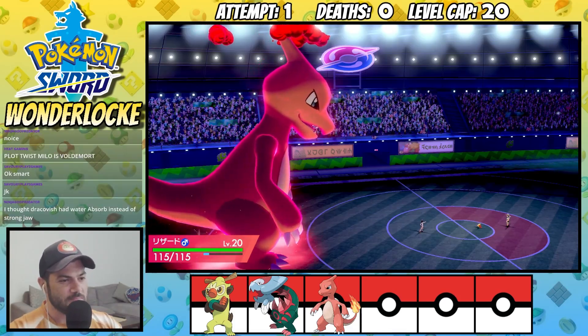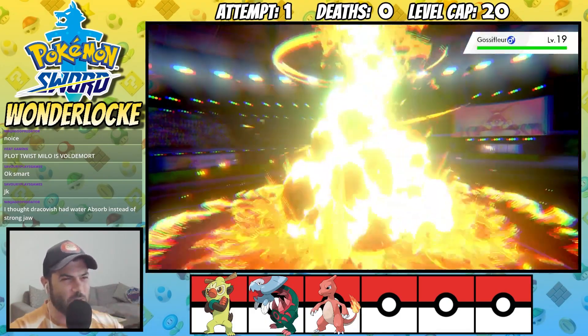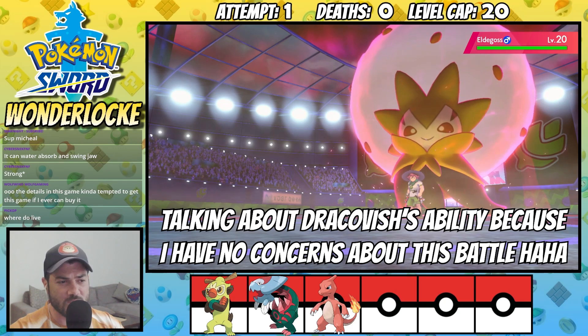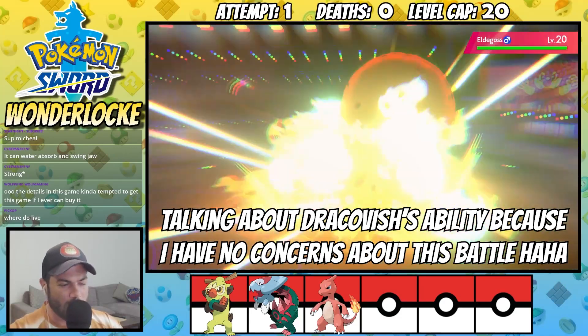Can we outspeed? We sure do. Alright, good night — surely this is a one shot. See you later. I don't mind Strongjaw because we're already quad resistant to water since we're Water-Dragon type, so we've already got a really good resistance to water with Dracovish.